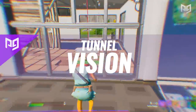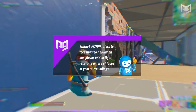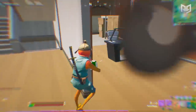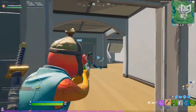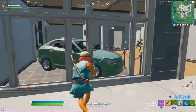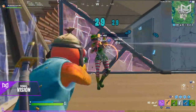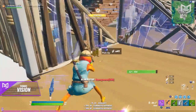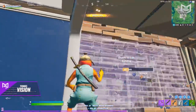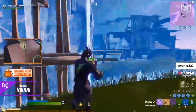Tunnel vision refers to focusing too heavily on one player or one fight, resulting in loss of focus on your surroundings. This is one of the biggest mistakes players make — whether they let an early game fight run too long or get overtaken by the storm in the end game due to focusing too heavily on one player. It's so important to focus on your surroundings and always know what's going on around you.